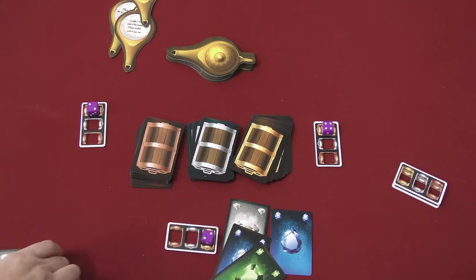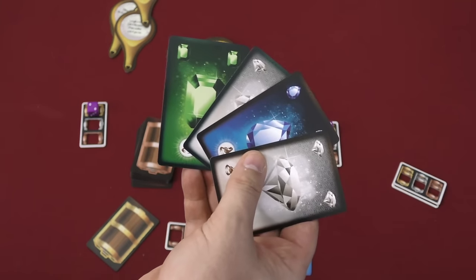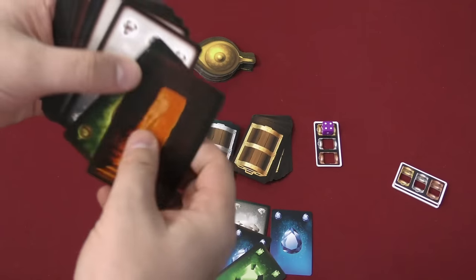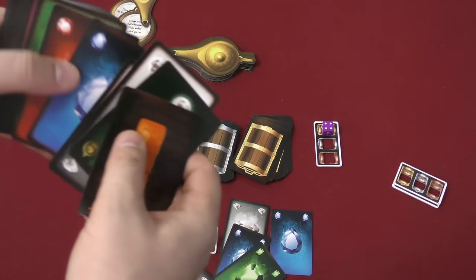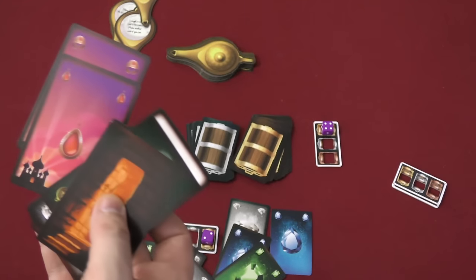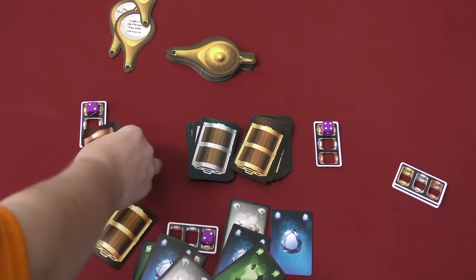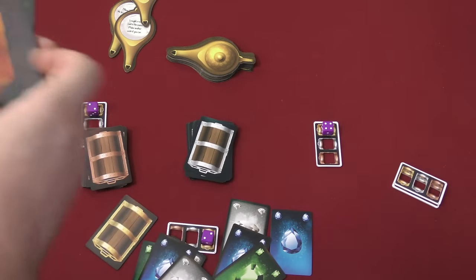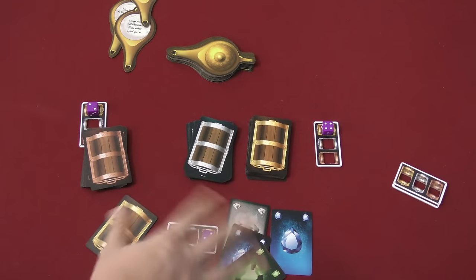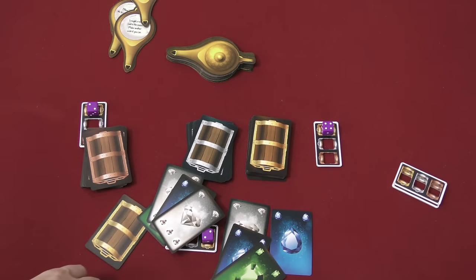Players are going to get points. Whoever has the most of each of the four major types of stones is going to get five bonus points. So getting a lot of the same stone is good, but you're also trying to get jewelry. In each pile there are different types of jewelry — these jewelry pieces are worth nothing by themselves, but if you get a complete set — the tiara, the necklace, and the ring — the copper type gives you six points, the silver set gives you eight points, and the gold rings and such give you ten bonus points. Every card you have is worth one point also, so you add all these points together, and whoever has the most points wins.